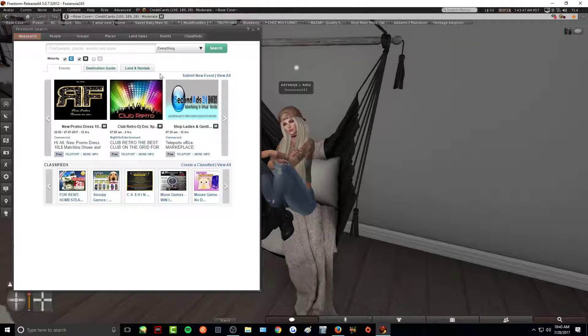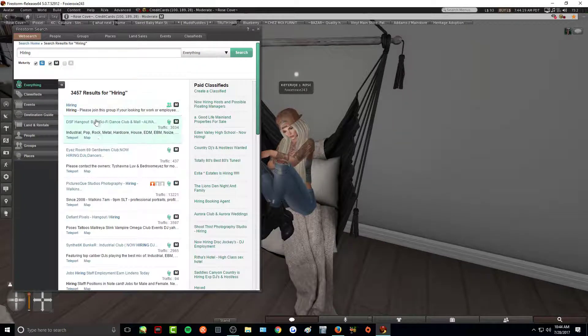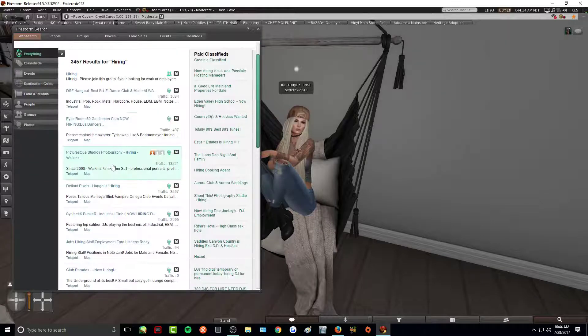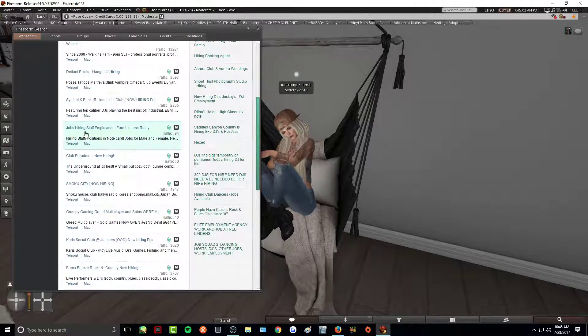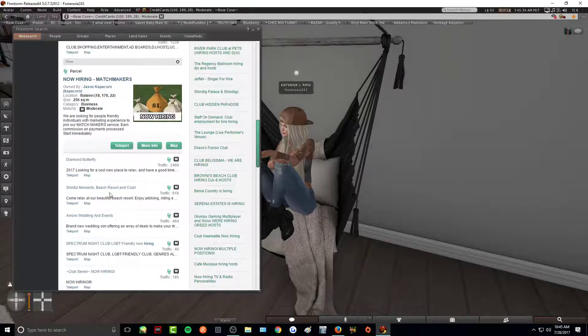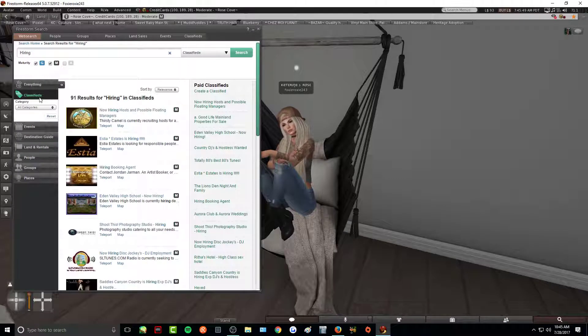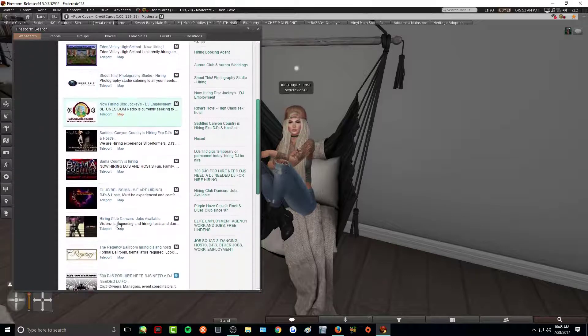To look up these types of jobs, you can go to the search option in your Second Life viewer. There are classifieds that occasionally have job postings. What I personally like to do is just type in 'hiring' and click search — a ton of different things pop up. There are photography studios hiring, clubs hiring, job postings for staff and employees, ways to earn Lindens today, wedding events, and marketing. You can also browse the classified section to see all the ads people have posted.